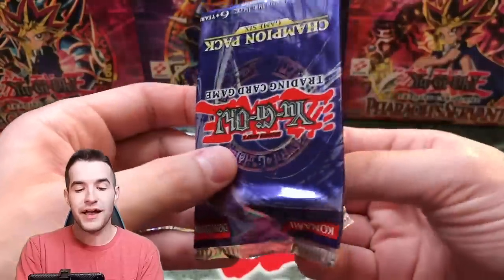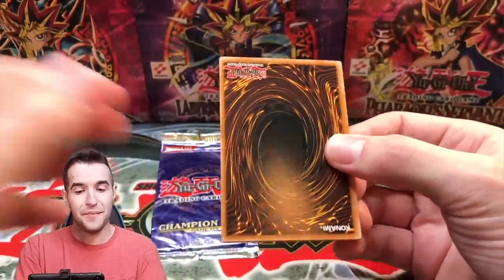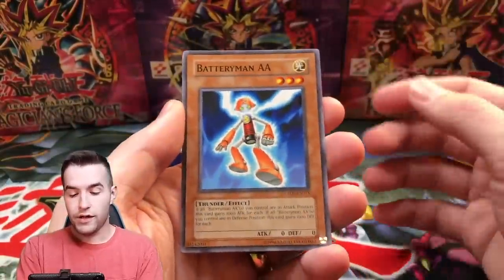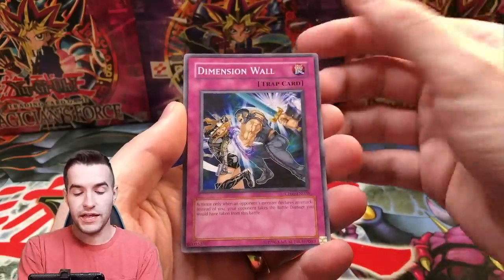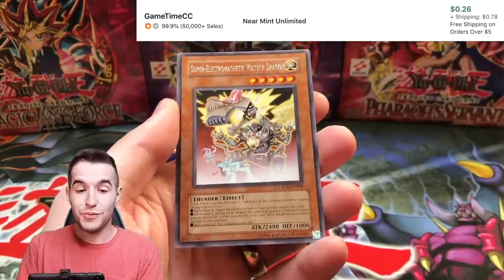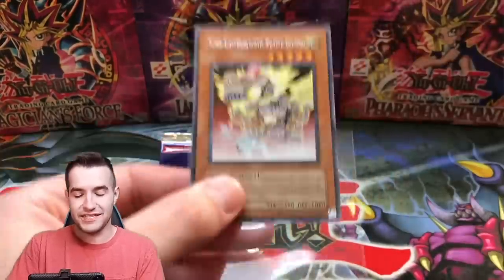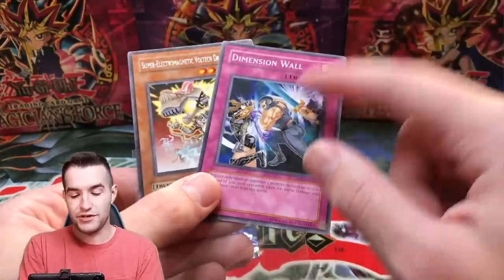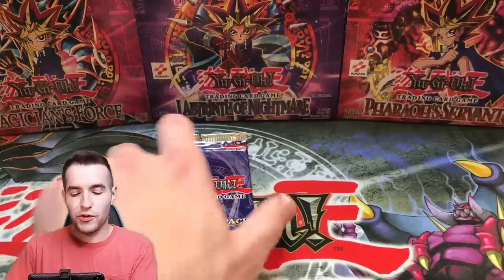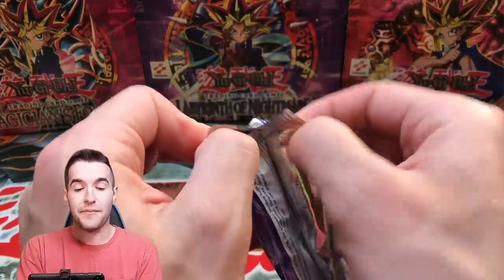I didn't want to mention it in case we didn't pull anything, but these were from Collector's Cash — so it looks like they are selling unscaled stuff, which is pretty cool. Blaze Accelerator is like a forty dollar card — that's not bad. Overall definitely worth purchasing these packs because they weren't that expensive. A viewer told me to buy these — they said 'hey check out this listing' and I bought them right away. Battery Man Double A, Dimension Wall — are we going to get another foil? Super Electromagnetic Voltaic Dragon — we've pulled him in ultimate rare a few times. In the final pack of our 12-pack opening, we pulled a foil. I'm very happy about that.